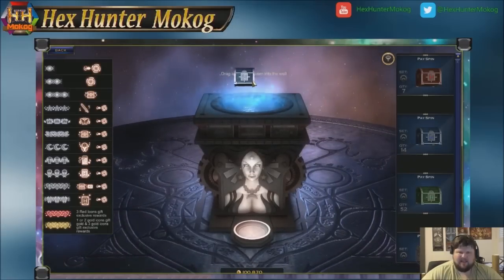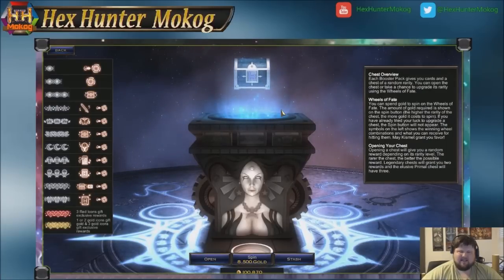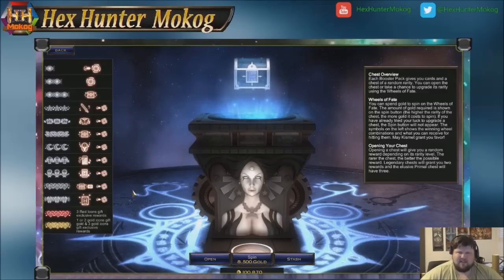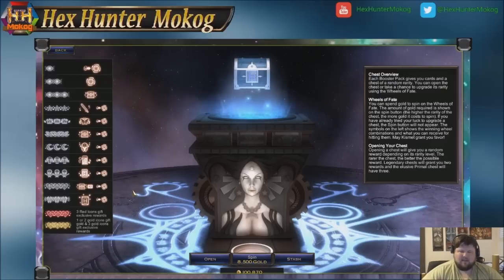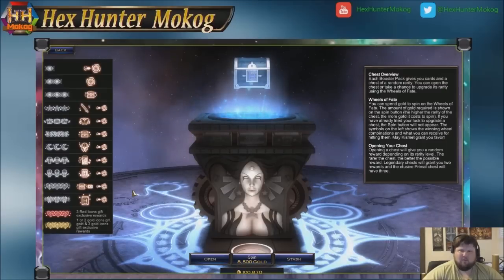The real jump we see is in rare chests. This is the first rarity of chest that has an opportunity on the Wheel of Fate to turn into a primal — through hitting the double upgrade. So if you find yourself really wanting to get sleeves or something cool from inside a primal chest, rare chests are the type you'll want to spin to try to get there. At only 8,500 gold, you have a chance at the double upgrade, and when you get it, the chest jumps right up to primal.